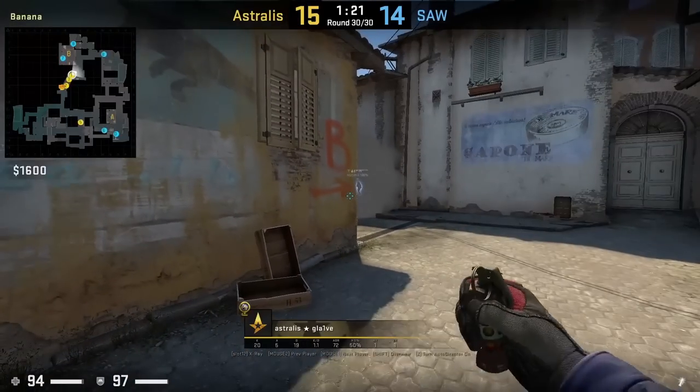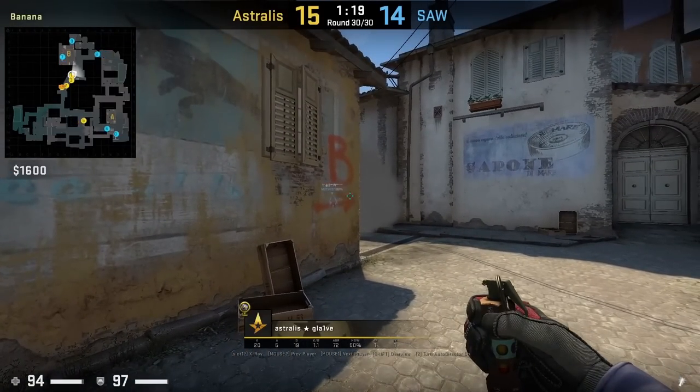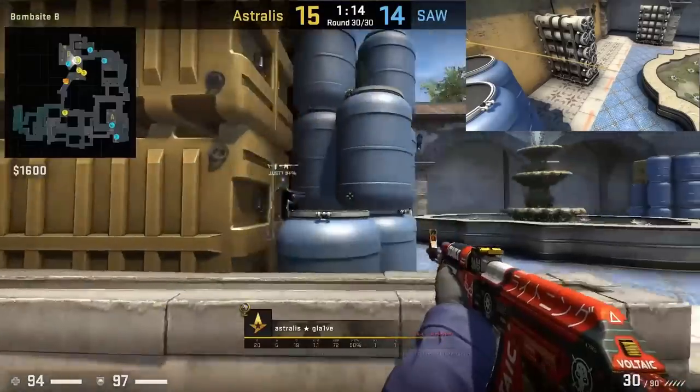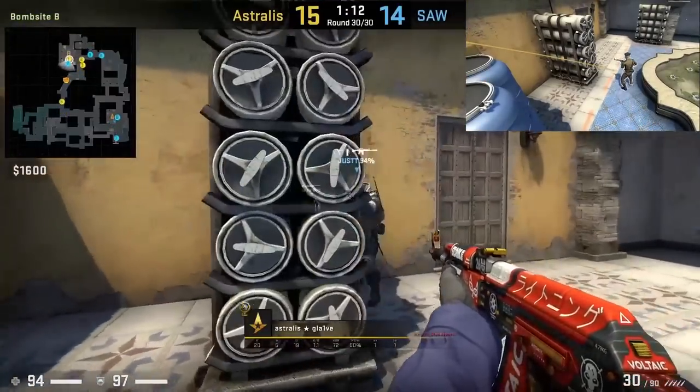Glaive has the perfect B entry flash. Stand next to this part of Carr, put your crosshair on this part of the arrow, then run forward and jump throw. This flash won't blind you and it covers a lot of positions on the B site.